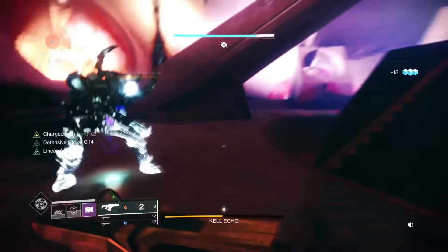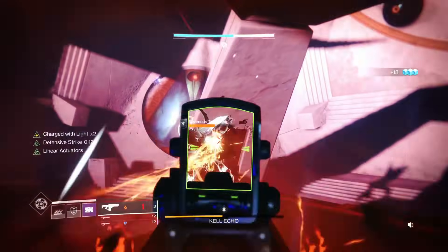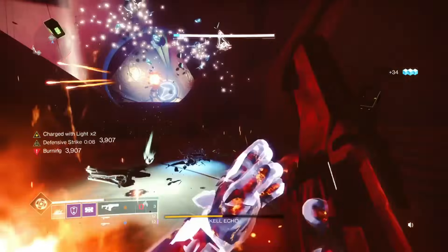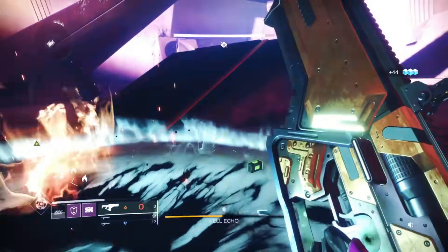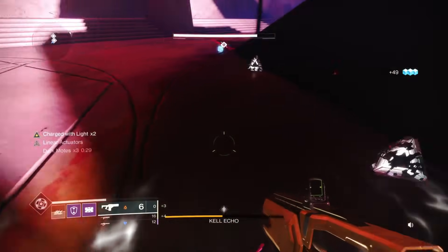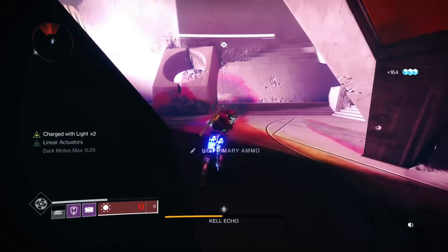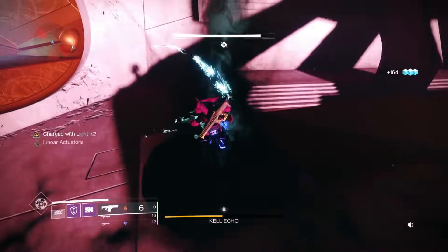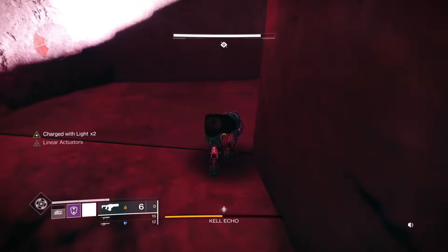This is room number two for the next phase with Ogres. Take a quick glance at what you need while you get ported in — it could be two dark and one light. Always melt the Scions, use heavy on Ogres every time, and use your barricade. Then we go for the next two knights.